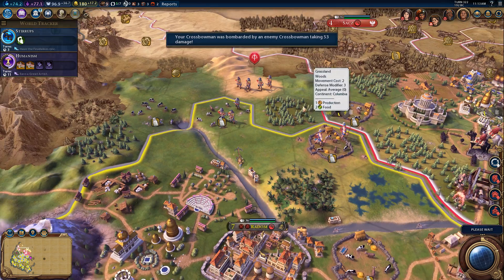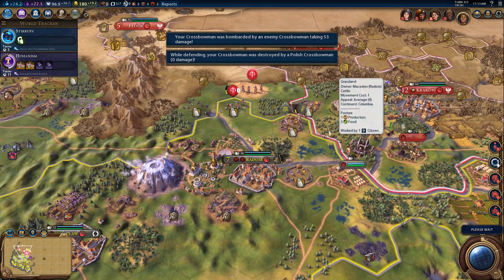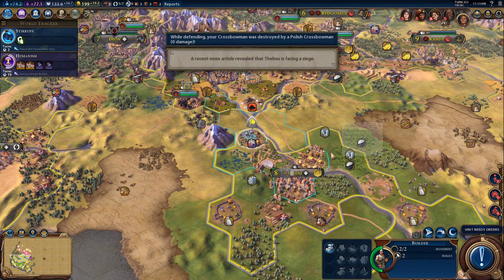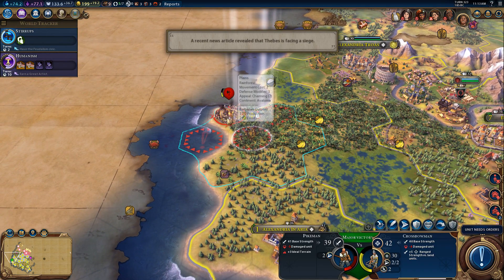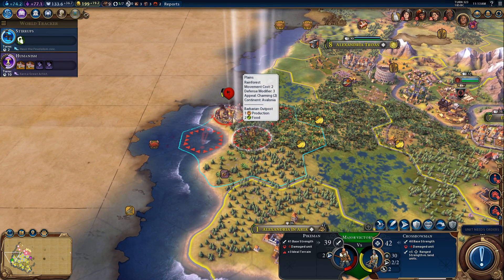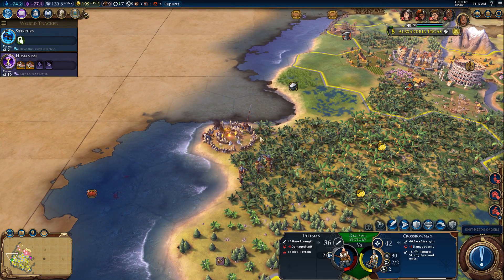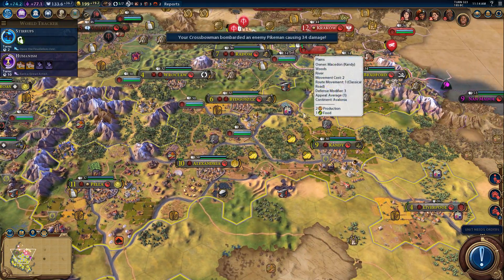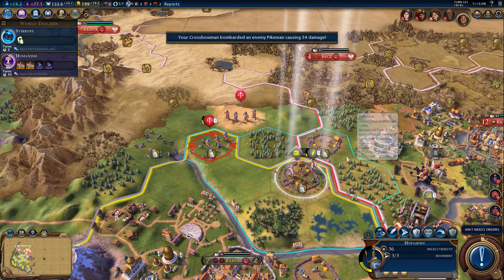Oh no - I might actually lose! Damn, I did not expect that. Two almost full-strength units - crap. I have to train up more. That sucks, that really sucks. Didn't see that coming. Let me just go ahead and kill these guys. That guy won't be able to kill that crossbowman unit, and then I'll have dealt with that encampment. We need to build more crossbowmen. That was a level three archer, man - bad decision on my part.